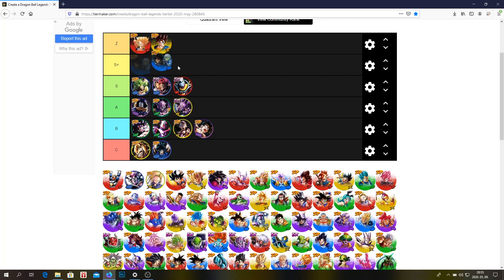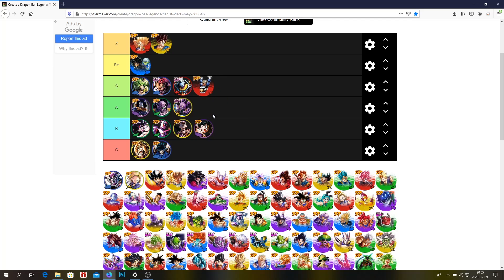Broly — I'd say he's an S tier unit, or probably S plus. I'm going to put him in S plus — I think he's definitely a high S tier unit or a low S plus tier unit. Trunks — I think he's an S tier unit. He's a very good unit, he definitely belongs in S tier. You could put him higher, but in my opinion he's an S tier unit.